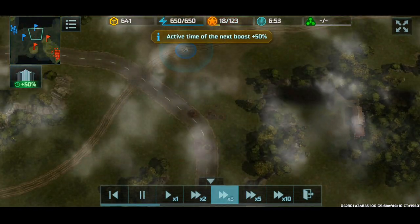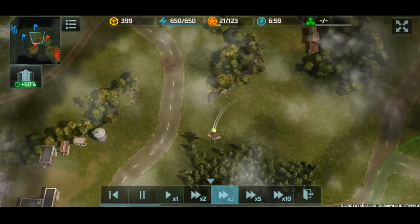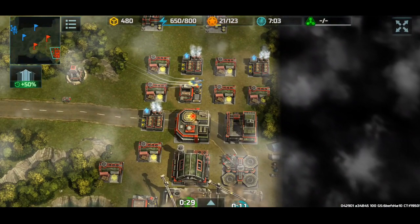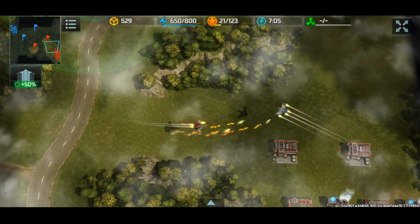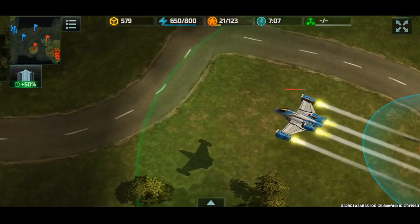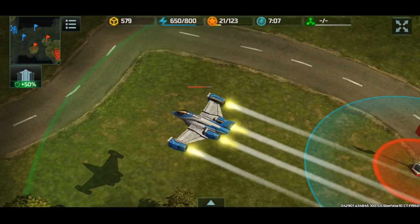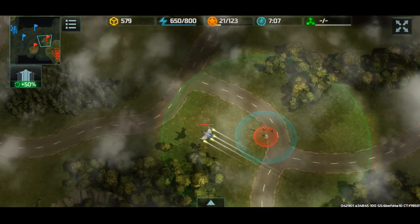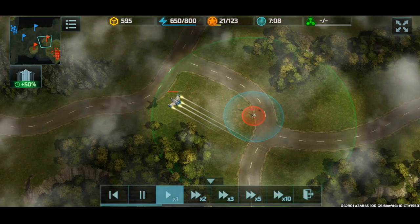Vertex, nice. There's a vertex over there. We got a shot on it - how much percent is that? 25%, nice. So one hawk deals 25% damage to a vertex.